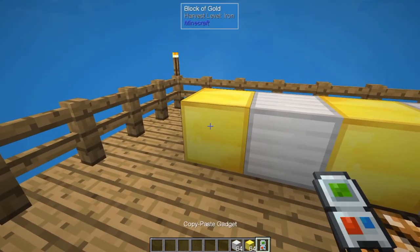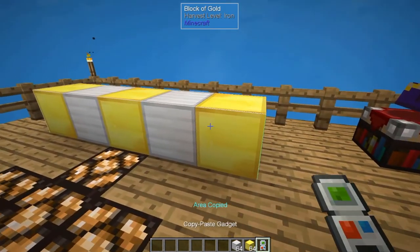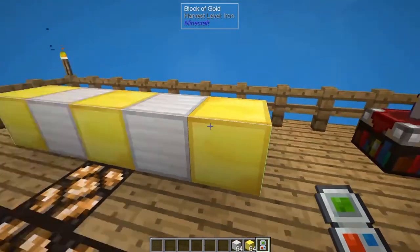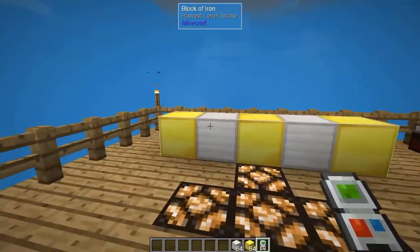You're going to right click on the first block you want to copy and then shift right click on the last. As you can see, there's a little white line around the outer edge here — that means that is the shape that's been highlighted. Right now we have copied this line of five blocks.